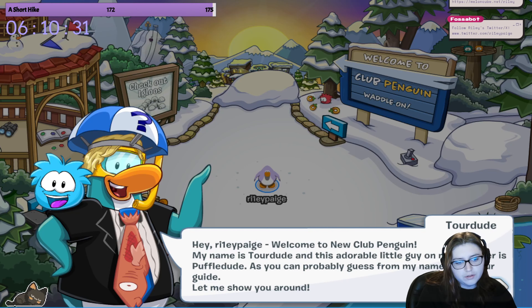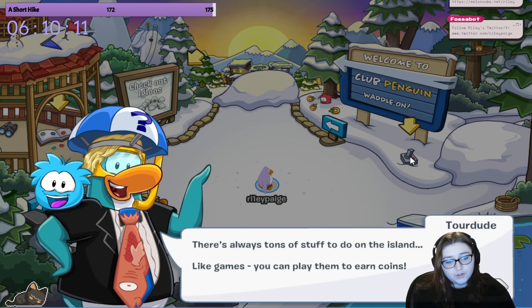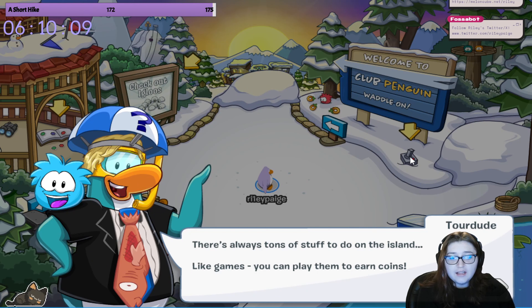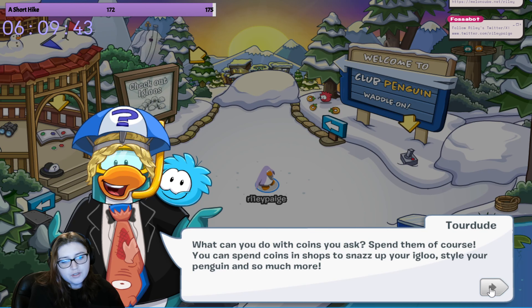My name is Tour Dude, and this adorable little guy on my shoulder is Pelka Dude. As you can probably guess from my name, I'm a tour guide. Let me show you around. There's always tons of stuff to do on the island, like games - you can play them to earn coins. You can spend coins in shops to snazz up your igloos, style your penguin, and so much more.